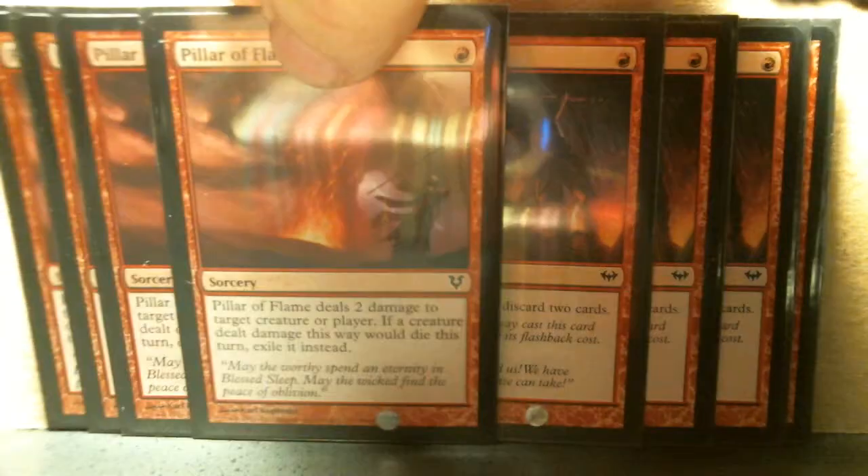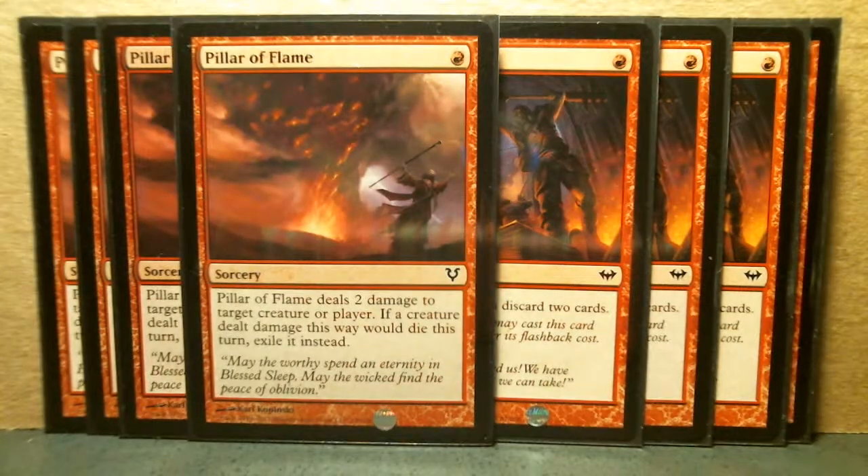Then we have Pillar of Flame — another one-drop. It deals two damage to target creature or player, and you can exile it if something died this turn. Pretty useful card.